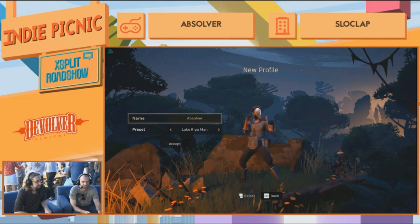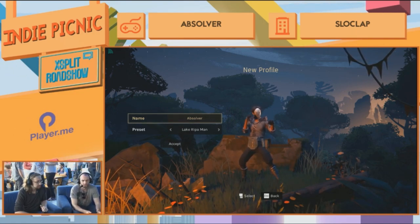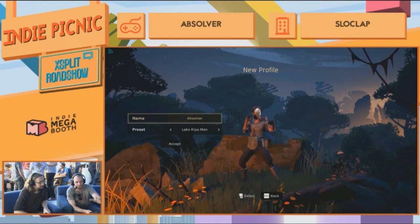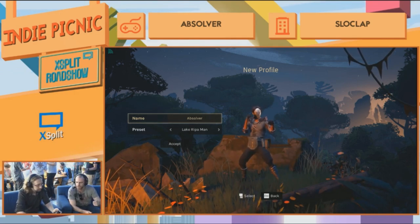So we're going to start by selecting a character. Characters are fully customizable in the game, but for the purpose of this demo we've created six characters to choose from. If you go down in the presets — the first two...